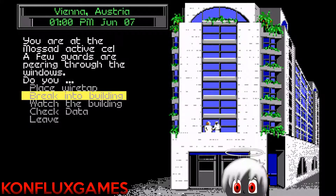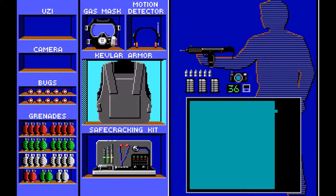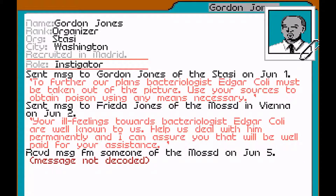Hello everyone and welcome back to Let's Play Covert Action. It's time to break in to Vienna here, this active cell of the Mossad, as we believe that the Mossad are involved in this case. This particular agent seems to be a traitor, and we need to make sure that her treacherous ways are dealt with.